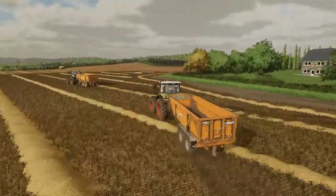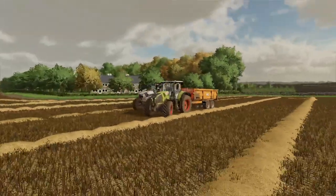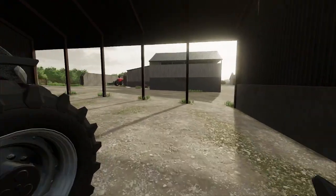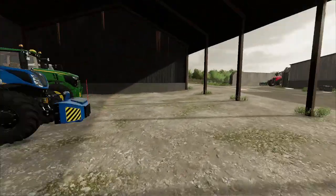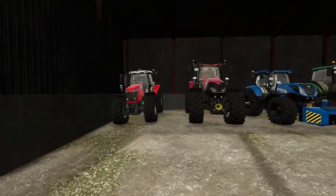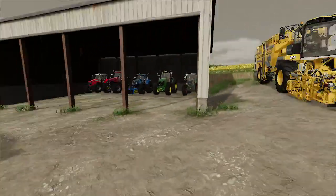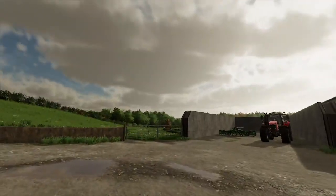I'll quickly show you Caleb's yard, the contracting yard. This is his yard, but some of the tractors I've basically brought because they were on sale, so I just bought them. He's got his own sugar beet harvester, so he does all the contracting for us.